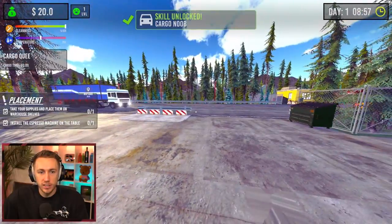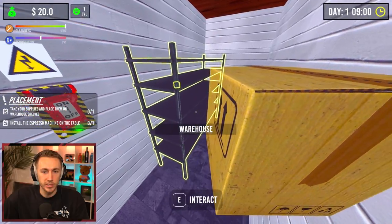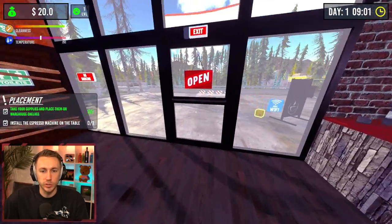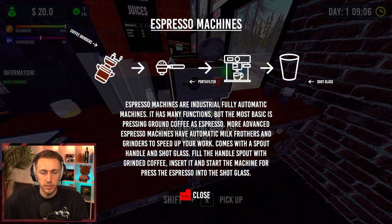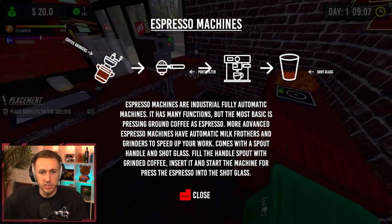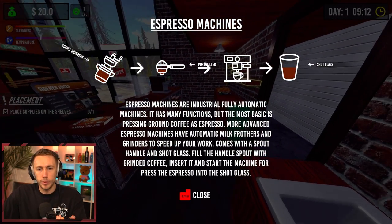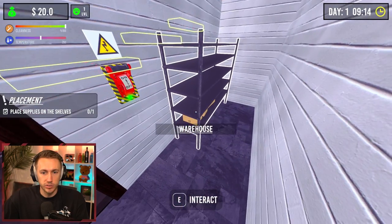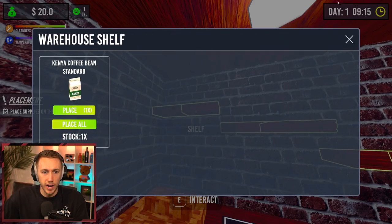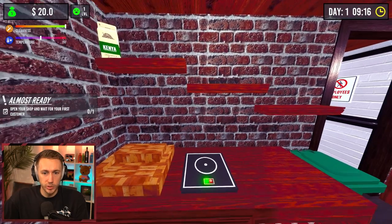I'm gonna get hit! Place this on the shelf — this is all we need to do. We need to install this one. Which way does this go? This should be facing us. I want to put it as close this way as possible. Done. Special machines with many functions — fill the handles with grinded coffee. Place supplies on the shelves — interact, place all. Okay, open your shop and wait for the first customer, but I don't know how to make it!